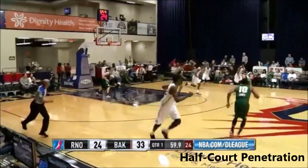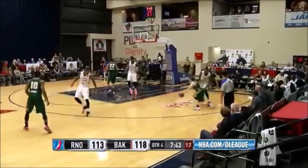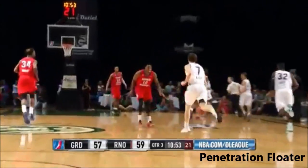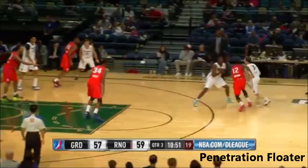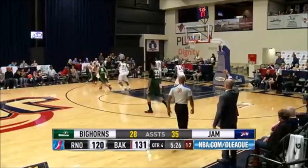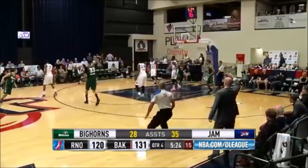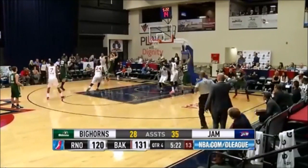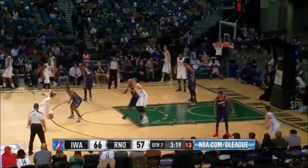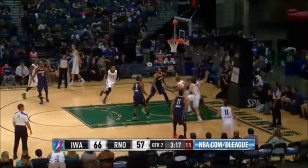Heslip now has scored his fourth point. Nice job by Millsap for getting in, but Heslip — I'll tell you, he takes playing defense at his end of the floor. He doesn't want to give up anything too easily. Nice runner. Stockton now to Heslip. Heslip has had an outstanding fourth quarter and he's trying to do everything, and he does right there. Crossover Lucas, and his bank is good.